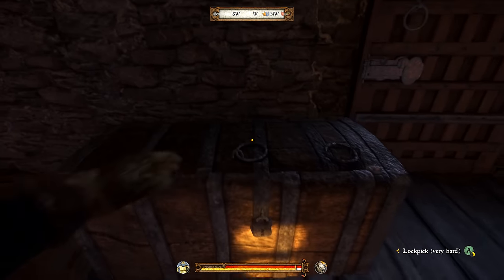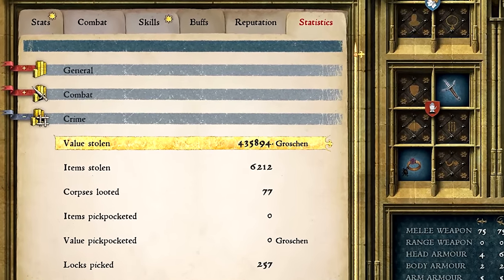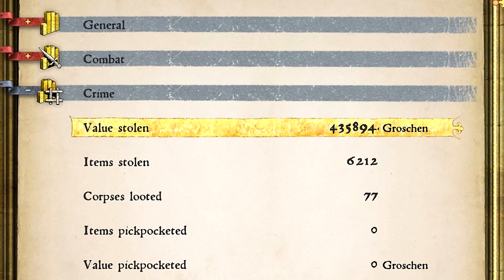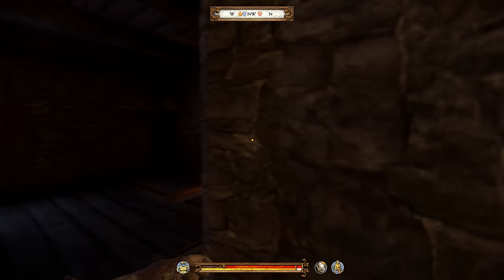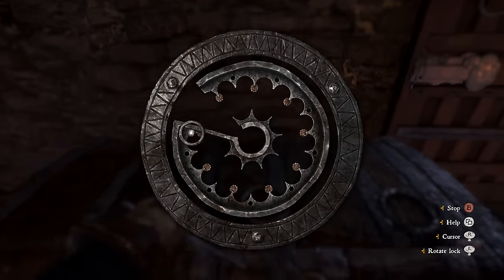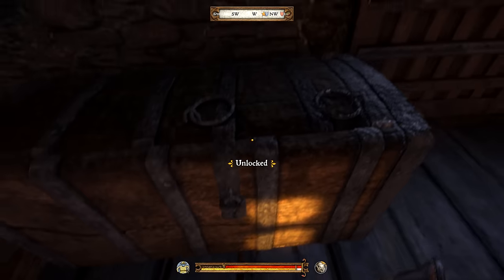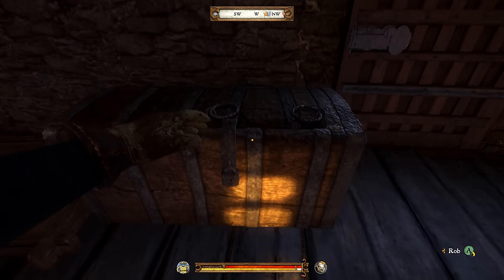Before we open it I just want to show you that at this point in the game my total value of stolen items was worth 435,894 gold. So let's wait and see how much that increases after looting this chest. Make sure there are no guards watching, you might want to save before doing this, and then open the chest. It will be a very hard locked chest so you'll need a lockpicking skill of around 15 to 16 to be able to open it. If you need help with that I do have a lockpicking guide.